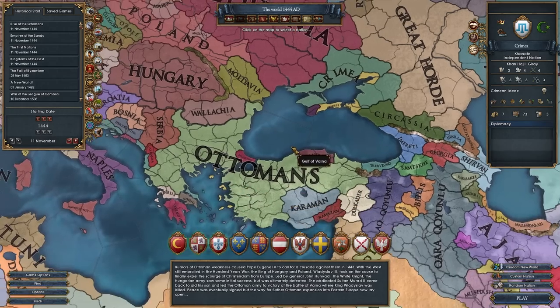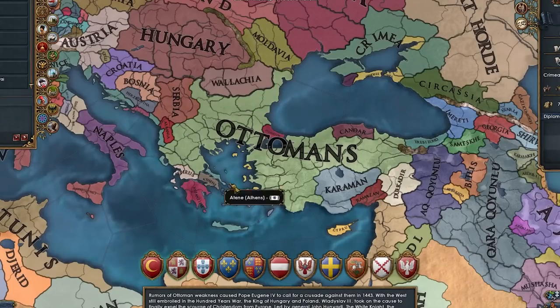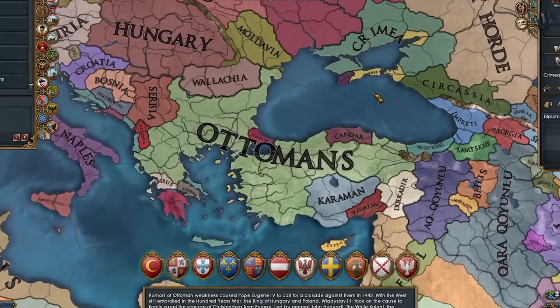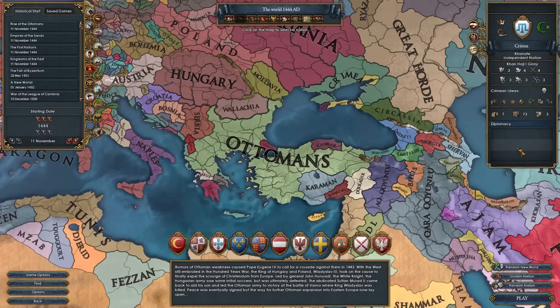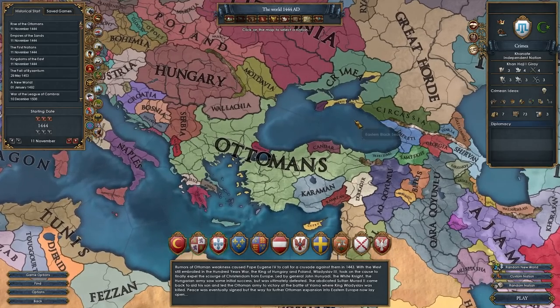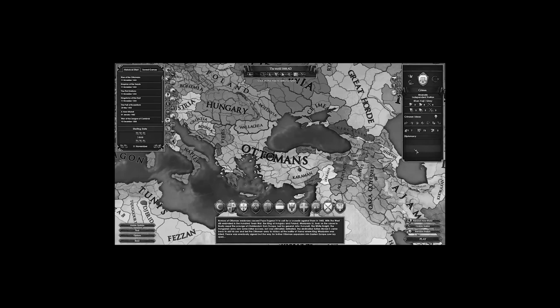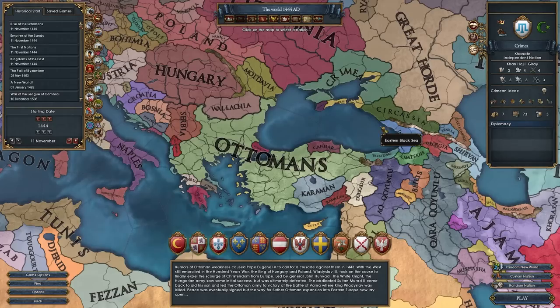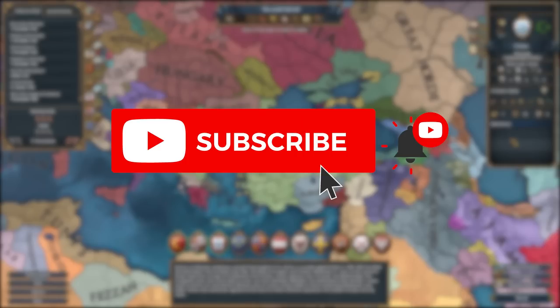But what do we do as Crimea? As you all know, there's an event in the game where Crimea can choose to become a march under the Ottomans, and that does happen pretty often. So with Crimea becoming a march under the Ottomans in so many games, why not this week try and make the Ottomans our march? I'm probably not going to be able to do it, but we can try. If you enjoyed this video, don't hesitate to leave a like, and hit that subscribe button so you don't miss out on anything.